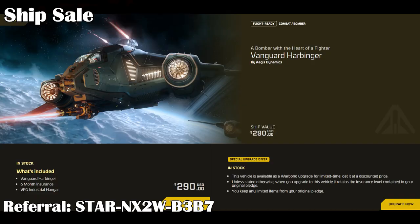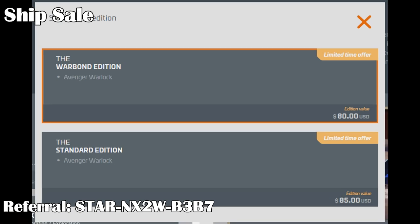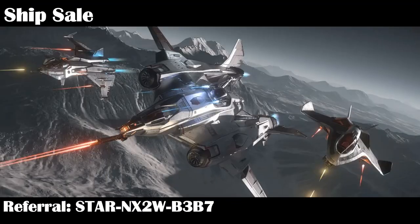For example, the Harbinger is normally $290, but right now you can buy it on the Warbond upgrade sale for $270. So it's cheaper to upgrade to the Harbinger than buying a Harbinger outright if you have the money. The Warlock is $80 on Warbond versus the usual $85. So now's a great time to upgrade your ships, especially your LTI ships, since the CCU upgrade will keep the original insurance.